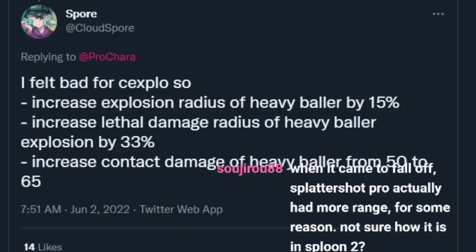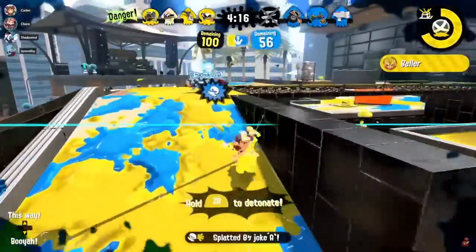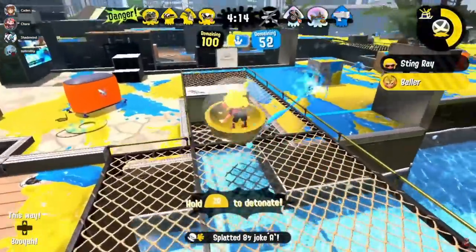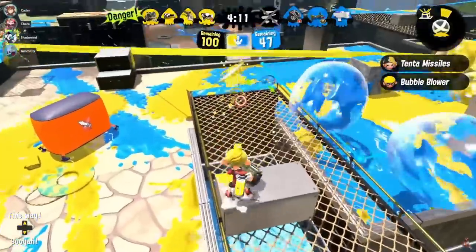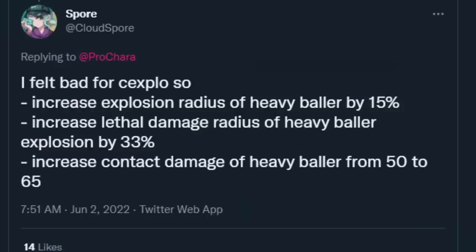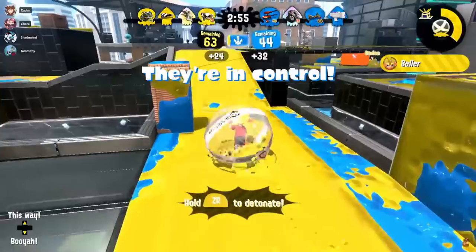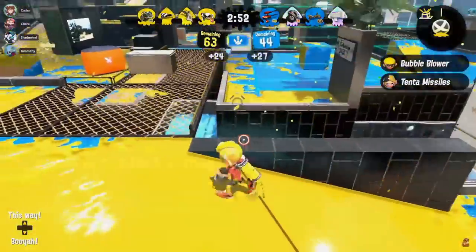Someone feels bad for Slosher Explode, so: changes for Heavy Slosher Baller — explosion radius increased by 15%, lethal radius increased by 33%, and contact damage from bumping baller going from 50 to 65. I like this. It still keeps Heavy Baller weaker than normal in terms of mobility, but more powerful to compensate. The one change I'd get rid of is the painting range — exclusively the lethal damage and bump damage are what I really like, because painting too well could be overpowered for capping zones.